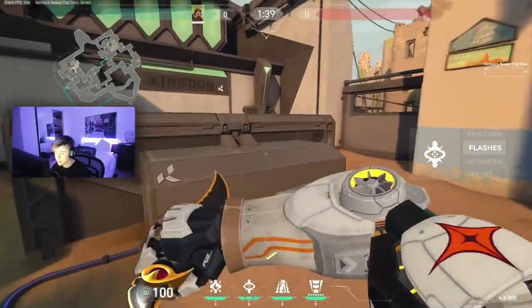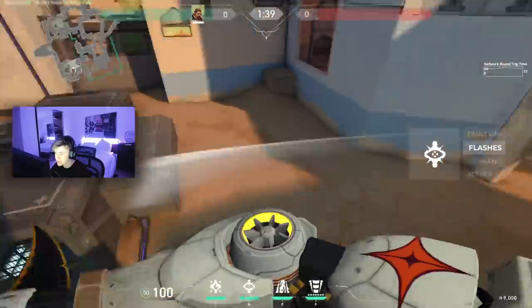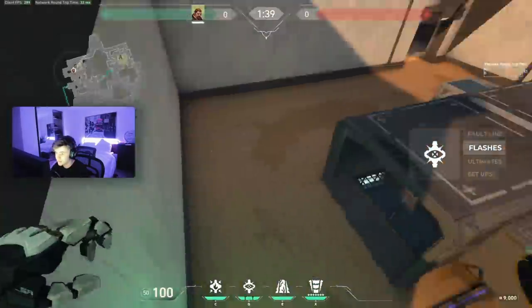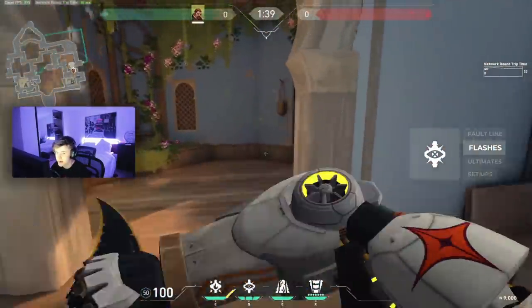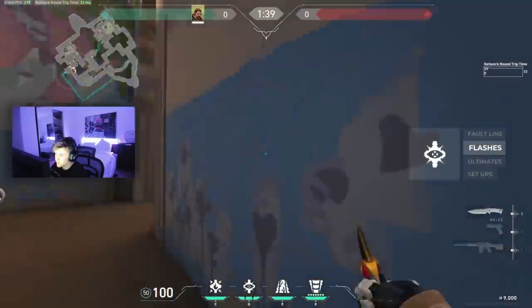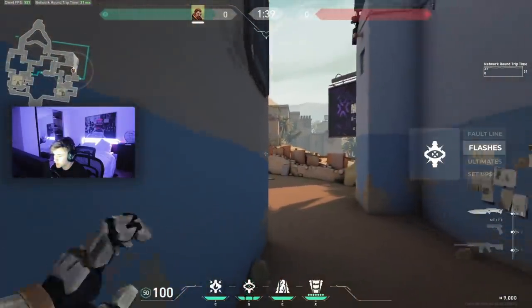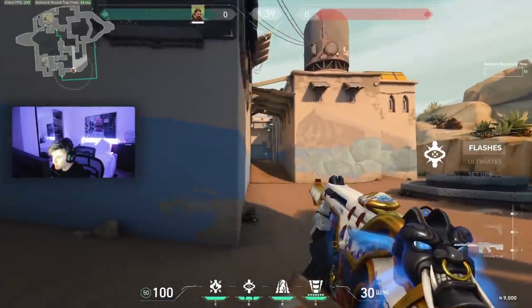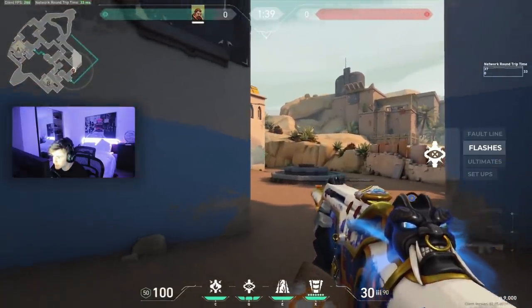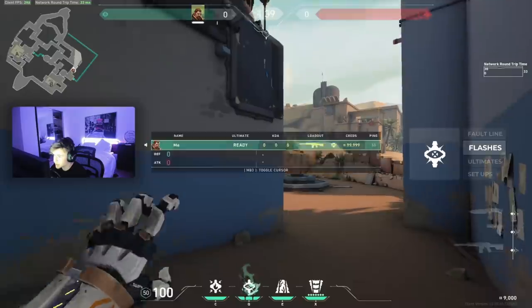I'm gonna start off with the defensive side flashes — specifically the aggressive flashes, which is honestly the best util usage I get on Breach on this map. The first one is just right as the barrier drops. You're just gonna run down long B, throw a flash down here, and if there's anybody, I just fight this angle. If you over-commit you actually get killed a couple times here, but you flash down there.